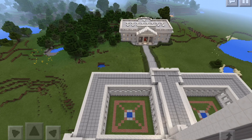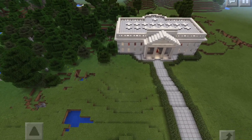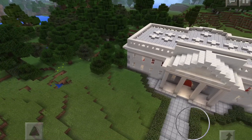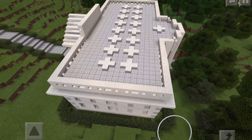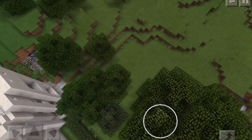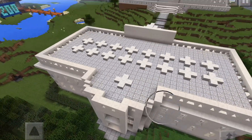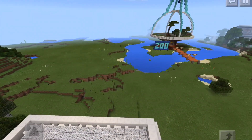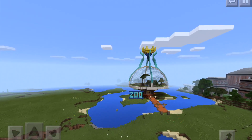Moving on, behind the massive town hall we have the home for the mayor of Maketopia — a lovely house modeled after the White House in America. I love the hedges along the path and around the house. They're actually leaves made to look like hedges, and they have their own secret passage underground, because the mayor of Maketopia should get a bunker just like the president of America.